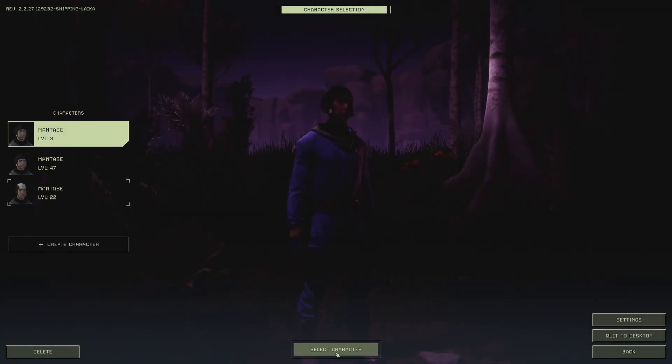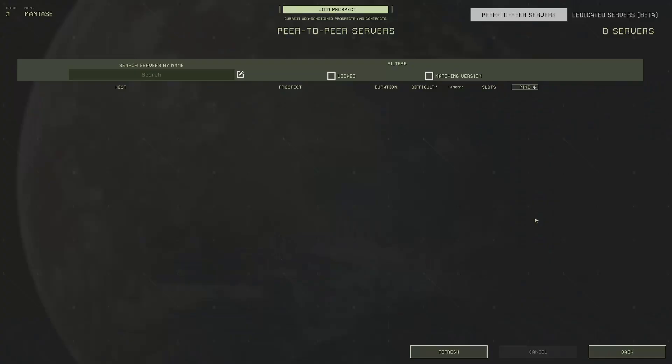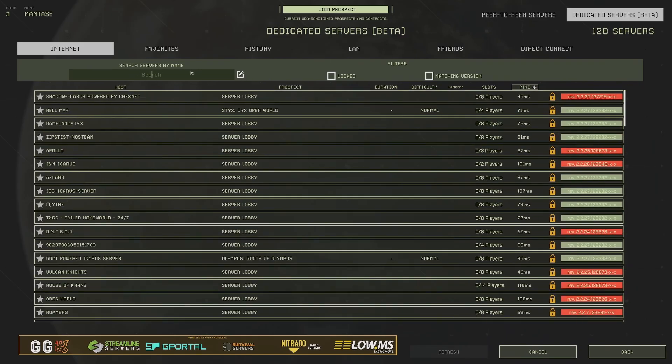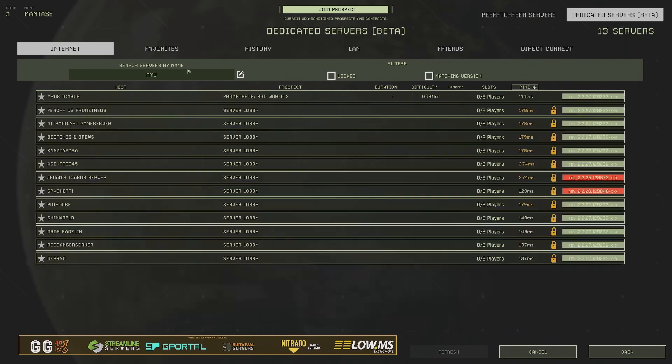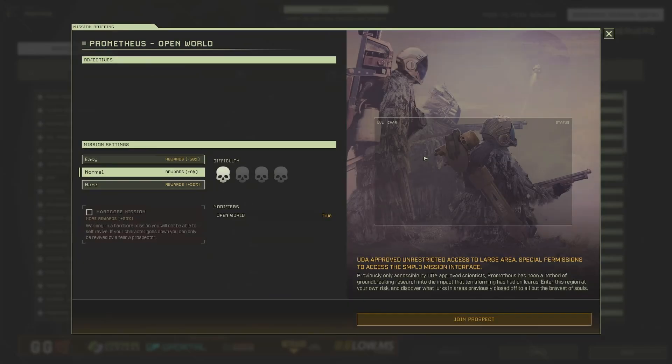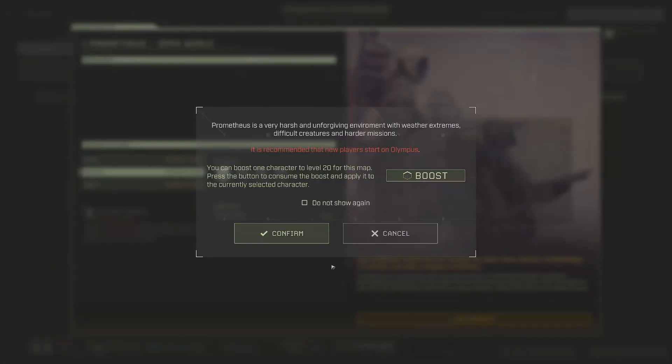Let's play. Select a character. Join. So it automatically shows you under peer-to-peer, and what we're looking for is dedicated servers. We're going to give it a second and look for our server. MYOS Icarus — that's us right there. And we're going to join.